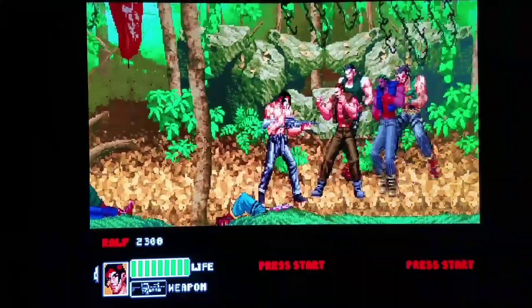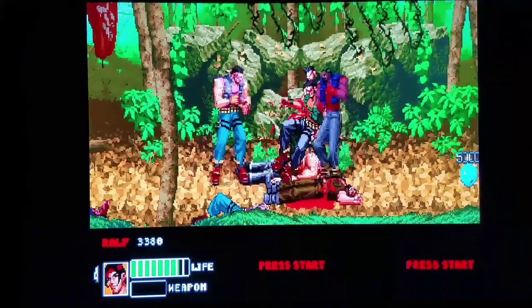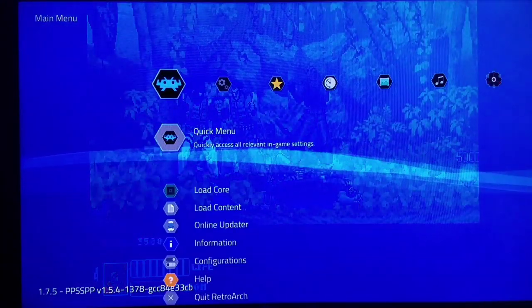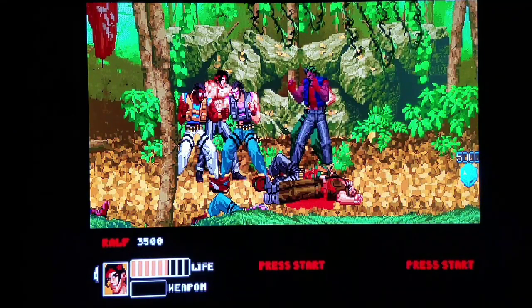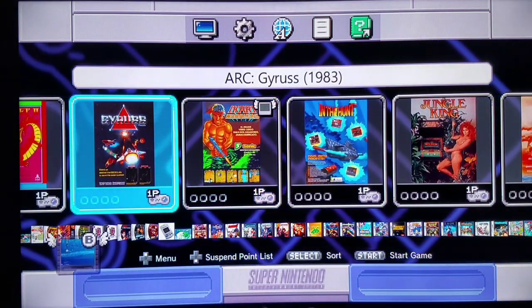Definitely worth checking out. We have a few more games we're gonna have to showcase within the context of this MAME 2003 Plus showcase video. Definitely digging the Ikari Warriors open-source game. We're gonna exit back to the main user interface and try out a few more games. With the PPSSPP Extreme you no longer have to worry about using the 2048 core to be able to quit faster - you can quit very fast with the Extreme version. We're gonna do another shmup - how about Gyruss? Big big fan of Gyruss, I believe Konami is behind this one. I also like the Nintendo version.